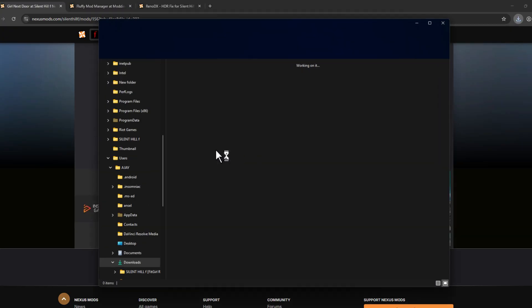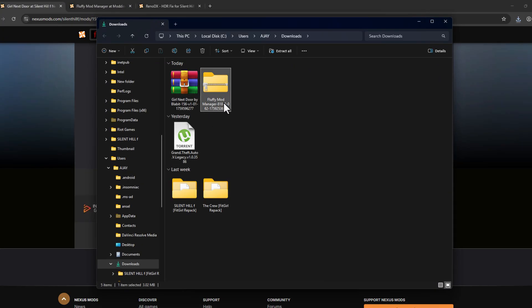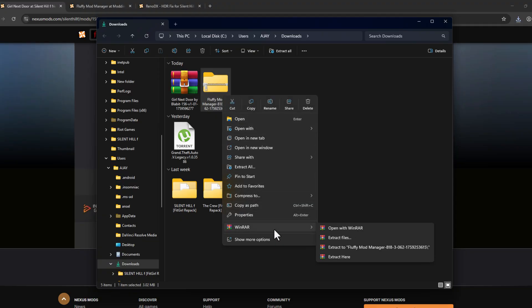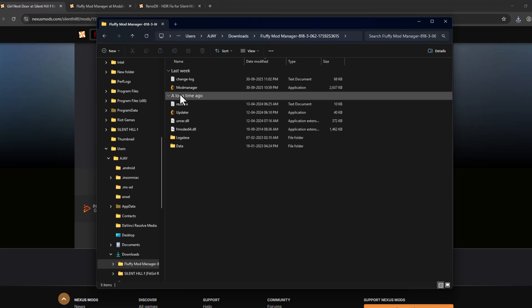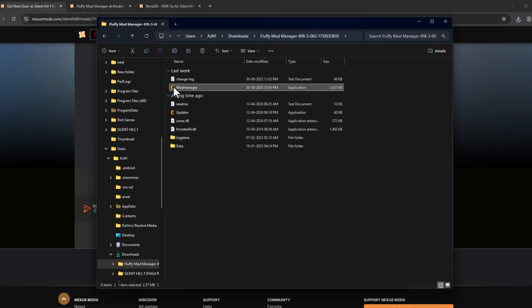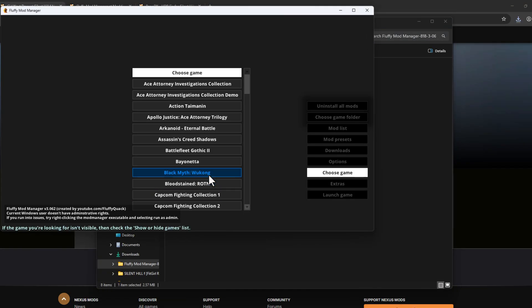After the download is done, select the folder icon, right-click on the mod manager archive, select WinRAR, and select 'Extract to'. After extracting, open the mod manager folder and double-click on the mod manager application.